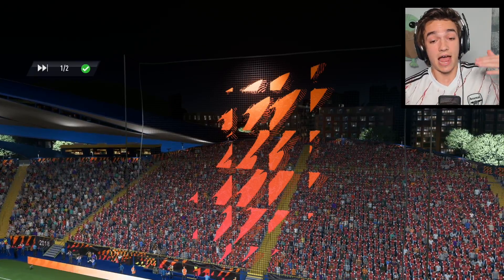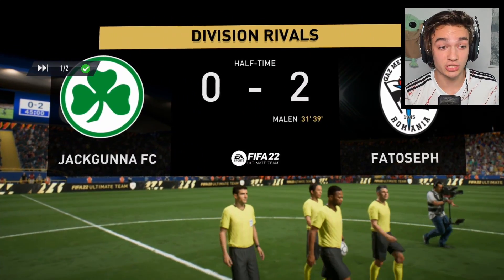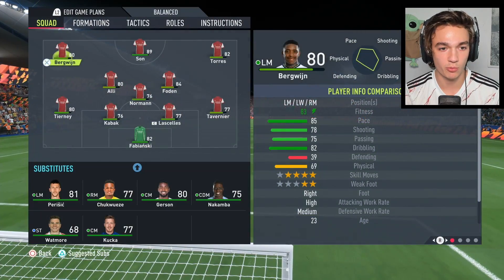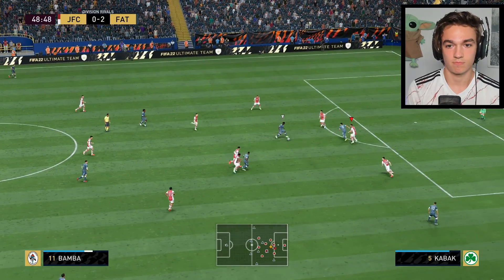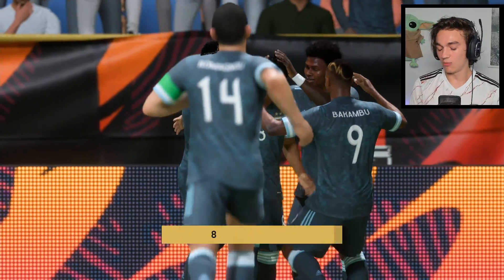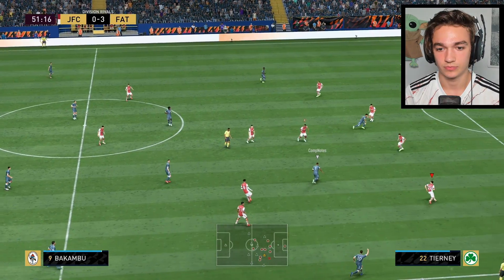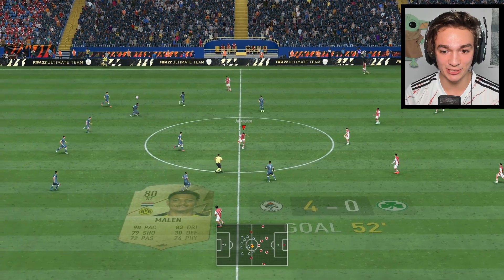We didn't really play that well and if we want to get the win we're going to have to dig deep. I'm thinking about switching up our formation — that might help us. We've had good pass accuracy and good possession but we just haven't defended well. In the second half, Malin keeps running through and scoring — every time he runs through he scores.